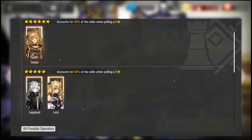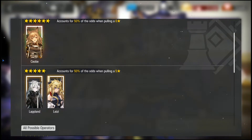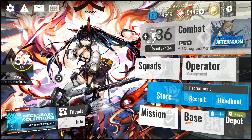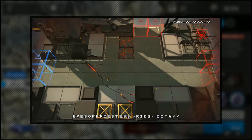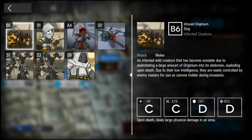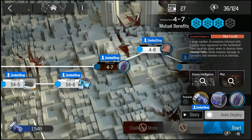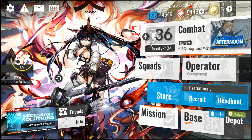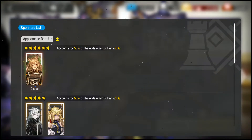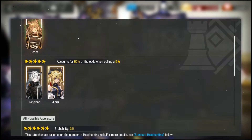Lapland is a pretty solid unit I recommend rolling for. She has a special talent that allows her to silence an enemy, which is very useful against certain enemy types. For example, in Chapter 4 you'll see enemies like slugs — her silence prevents them from erupting, which is very useful. You'll see similar enemies in Chapter 6 as well, so her talent is quite good and very much worth investing into.